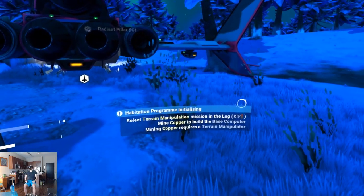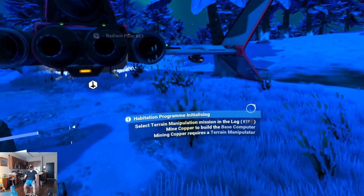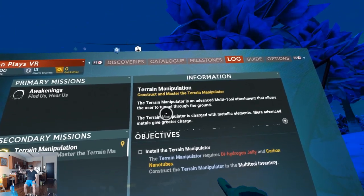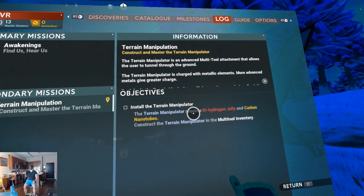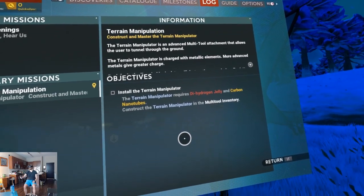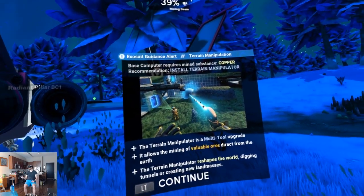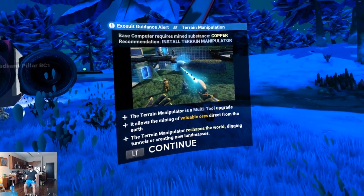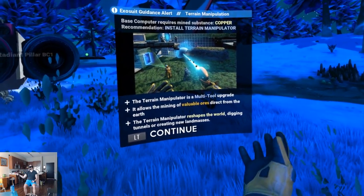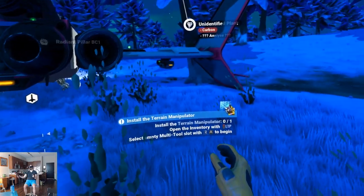Select the mission in the log — mine copper. Mining copper requires a terrain manipulator. So we need dihydrogen jelly and carbon nanotubes. The terrain manipulator allows mining of valuable ores direct from the earth — that'll let me mine faster. So I actually want the terrain manipulator before the base computer.